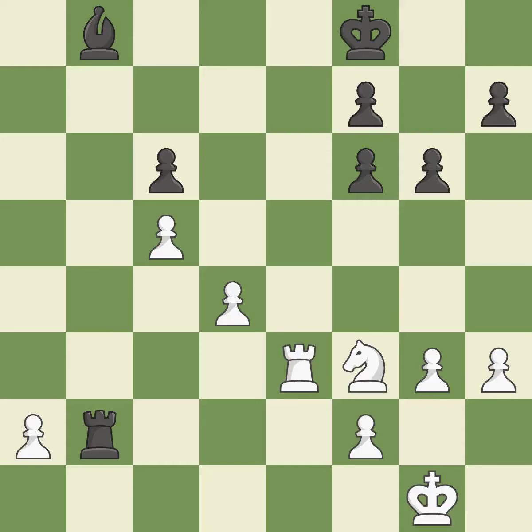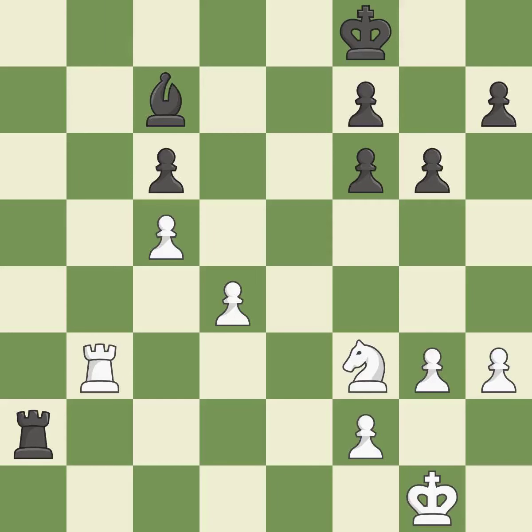The rook is now on a square that is more secure. It was a free pawn there. This move puts the bishop on a safer square. This places a rook on the seventh rank, activating it and putting the other side's king under pressure. The bishop is now on a square that is more secure.